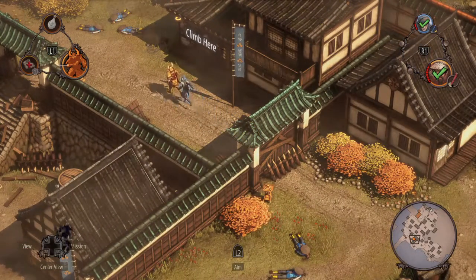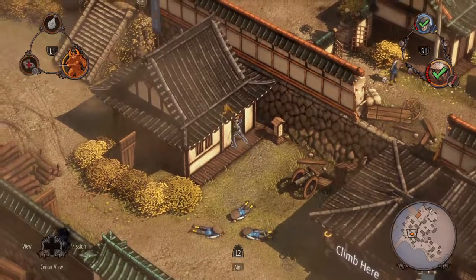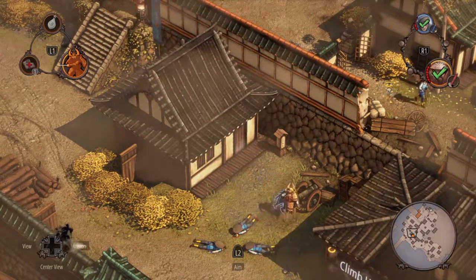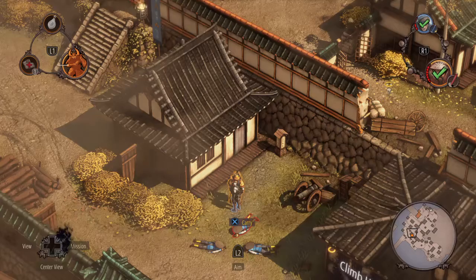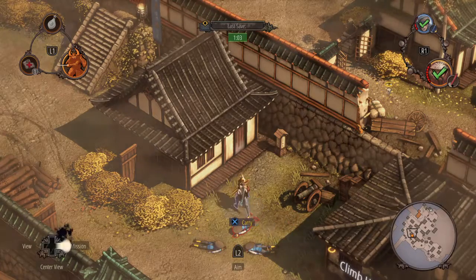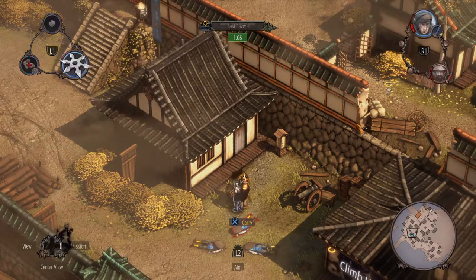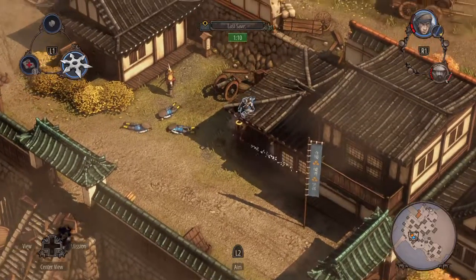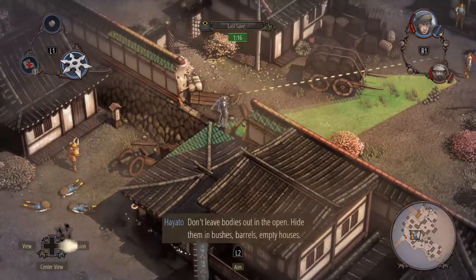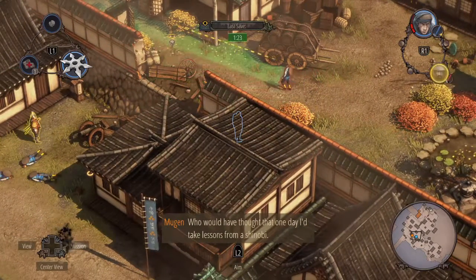Can we use the cannon again? Let's hit R1 and it lets you pick a guy. Let them fight. Don't leave bodies out in the open - hide them in bushes, barrels, empty houses. Who'd have thought that one day I'd take lessons from a shinobi?